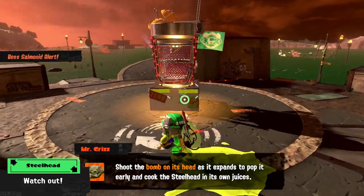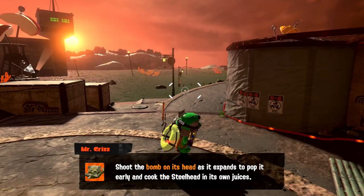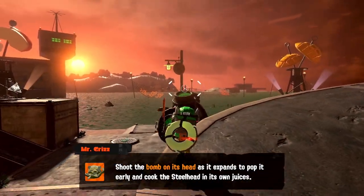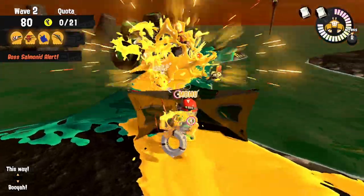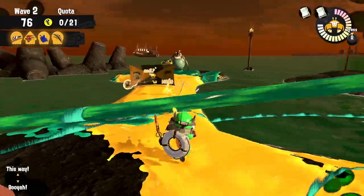Steelheads. Steelheads are pretty straightforward but can get annoying if you leave them around for too long. Best weapons against them are mid to long range guns since their bombs can be quite high. You just have to paint the bomb before they throw it away. It's worth luring them next to each other or into crowds as when they explode they take everyone out around them.